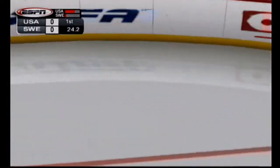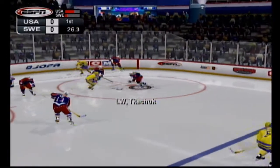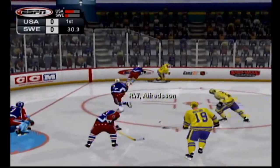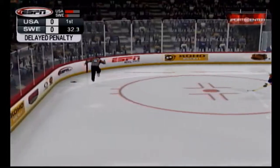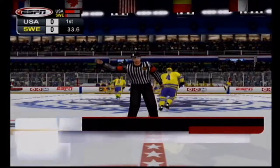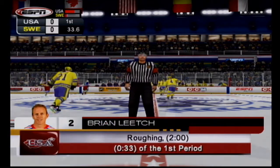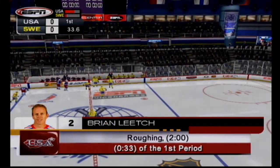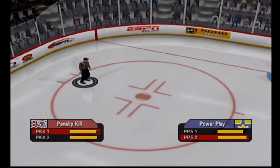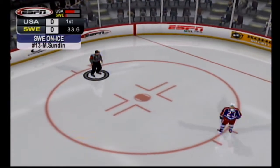Leach picks up the loose puck in his own zone. The Swedes with the puck in the offensive zone. That play gets broken up. Good effort on the poke check. Leach is going to have the delayed penalty call coming up. You talk about pressure. If any team can handle it, I think these guys can. It's a tie game. Obviously they don't want to fall behind. The penalty-killing unit has done a great job all season long.